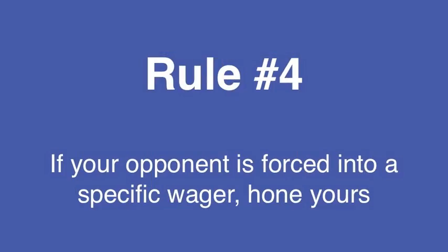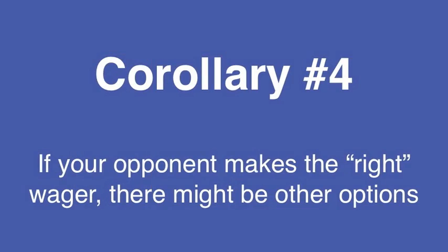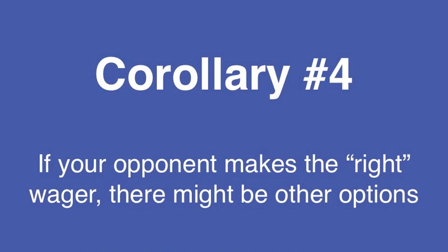Based on our first three rules, both Roseanne and Aaron are forced to wager specific amounts. This leads to a new rule: rule number 4. Knowing that your opponent has to wager a specific amount is a great piece of information. You can use it to add restrictions to your own wager, or in some cases it will present additional opportunities. Usually tie situations are godsends for the trailer.